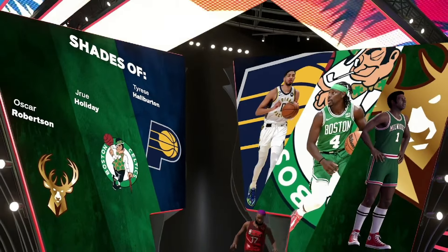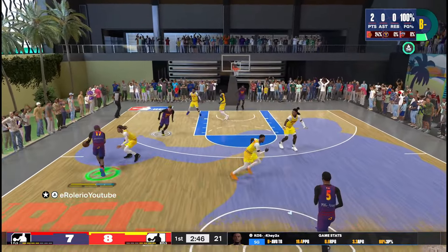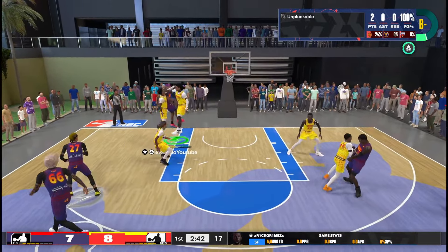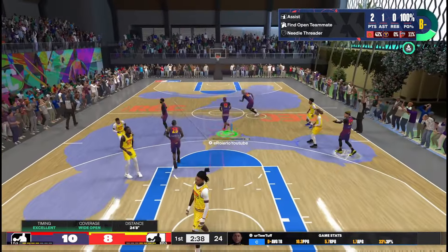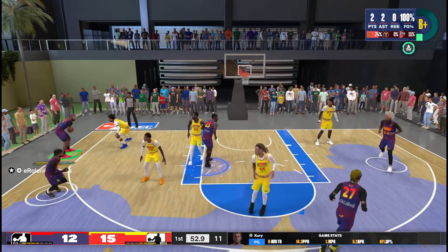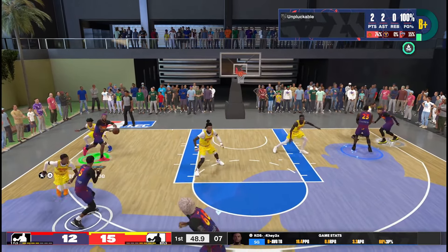This build is so versatile — I really hope y'all enjoy it, it's going to be crazy. Now on to the gameplay, because what is a build video without gameplay? I'm driving the paint, bailout pass to the small forward for an easy bucket. This build has 95 pass accuracy with gold bailout, and that's the main reason I love bailout — if I go up with a bad drive I can bail myself out with an easy pass.